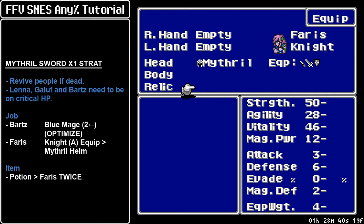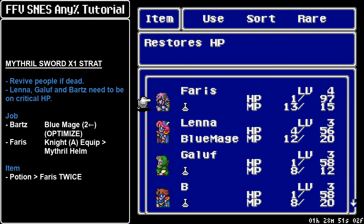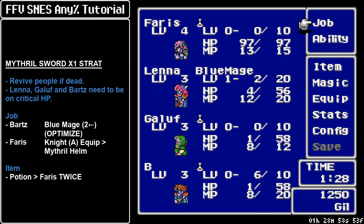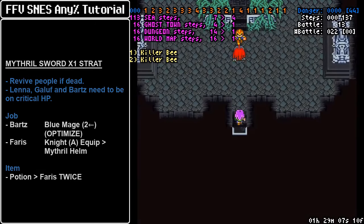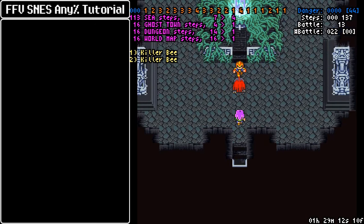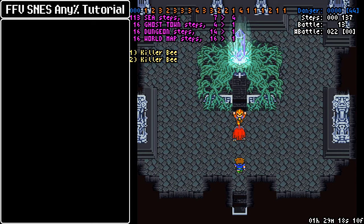Faris is only one point of agility faster than Lena. If she has 8 equipment weight or more, that's going to drag her down and make her speed tie with Lena. We want Faris to always go first to guarantee that we select Guard as soon as the battle starts. The Mithril Helm gives us enough defense without that speed tie issue. After that, we need to potion Faris to max HP — this is where all those potions we've been collecting come into play. If you don't have enough potions, you can turn Galuf into a White Mage and use a Cure Spell as backup. Now we can battle Galura — I've been hyping up this battle since we collected the Wind Crystal job classes.